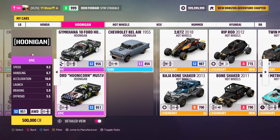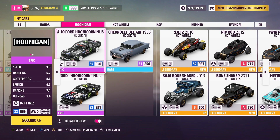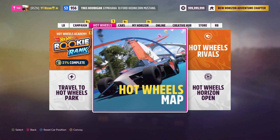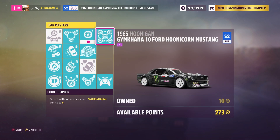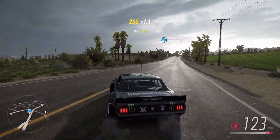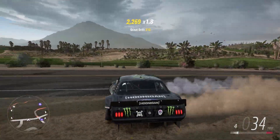For number one, we have a car that seems to return time and again for several reasons — it's the Hunicorn V2, not to be confused with the Hunicorn V1, which is directly below it and looks very similar. There are unique differences between the V1 and V2. The V1 can be won out of wheel spins and is available through the car pass. The reason the V2 is so sought after is that in the car mastery, it actually has a times-eight skill multiplier, making it ideal for building high skill chains while drifting around the map or in a drift zone.